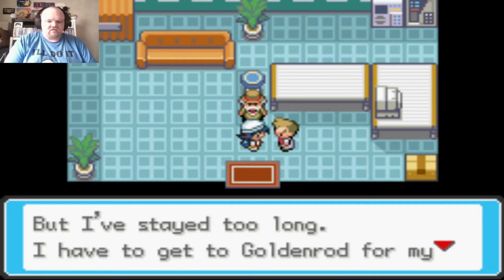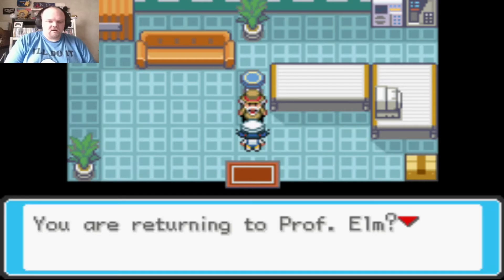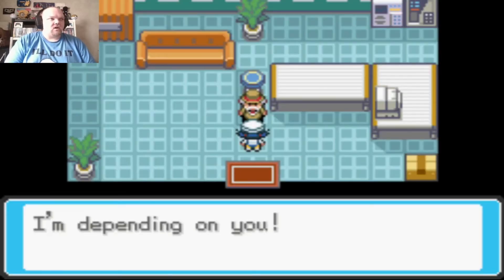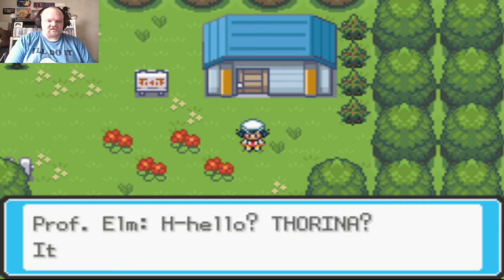Professor Oak says go meet many kinds of Pokemon and complete the Pokedex, but he has to get to Goldenrod for his radio show. I'm returning to Professor Elm — if I remember correctly, I go all the way back through Cherry Grove City. The rival stole a Pokemon and I'll have to fight him.